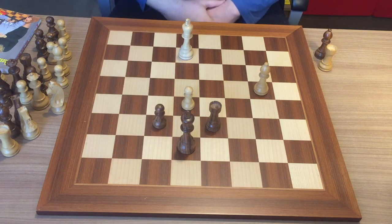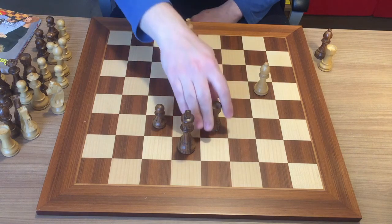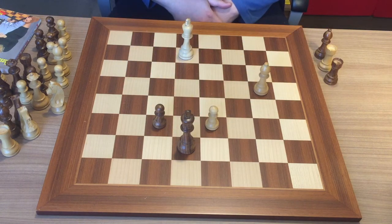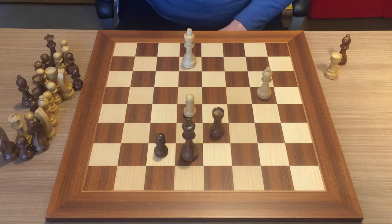So if black plays f6 here, you have to capture with your pawn. And now black cannot do anything — this pawn will come out and this is game over. Let's go to position number two now.